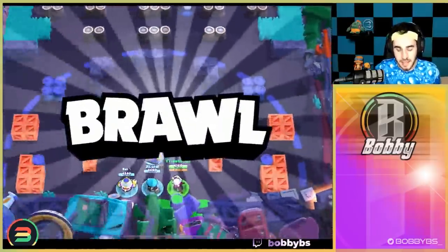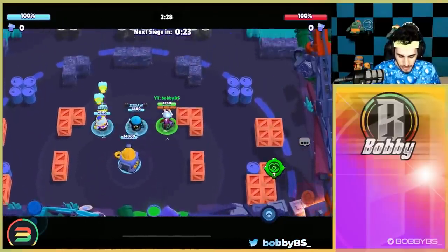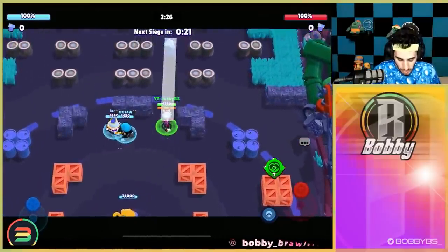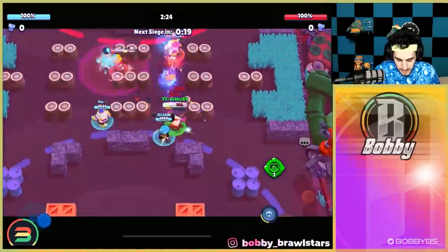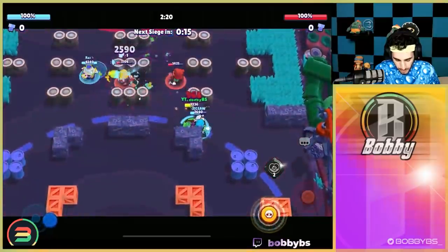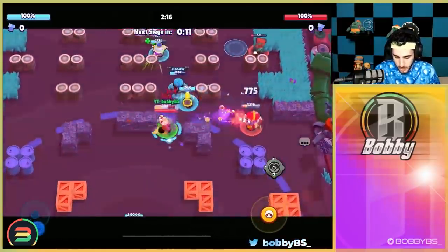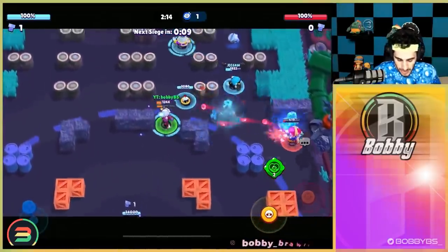It looks like the Tick might have given up, so we might be able to do it again — another one push. You usually don't get the one push as easily as that, but apparently we've been getting them so we're not going to complain. We're going to do one more Siege game and then switch the mode to Gem Grab. Here we go into our last Siege game — Nita, Pam, and Jackie, and these are three brawlers that we hard counter all of them. It's really fascinating we're facing them right now.